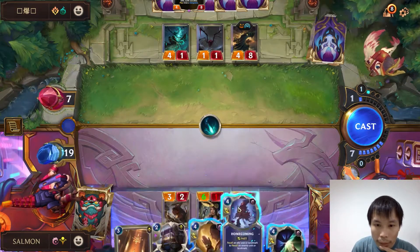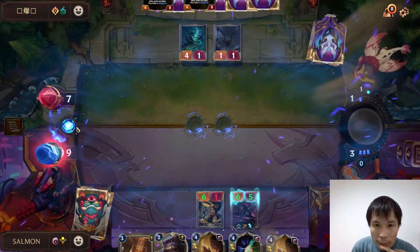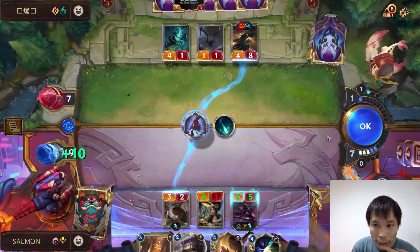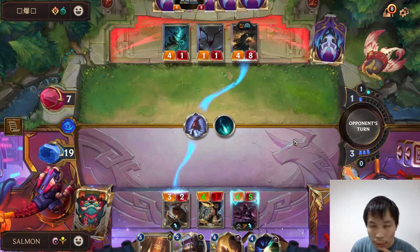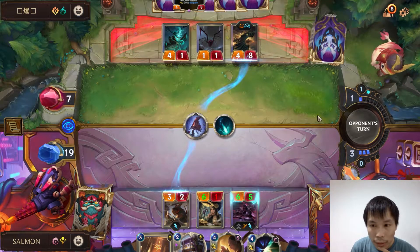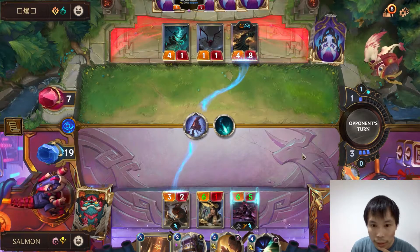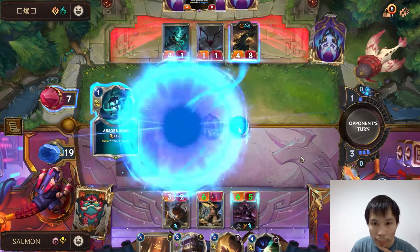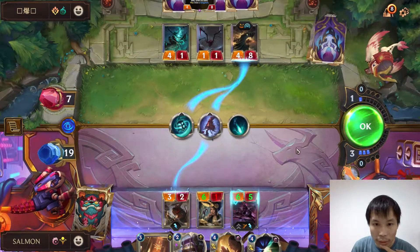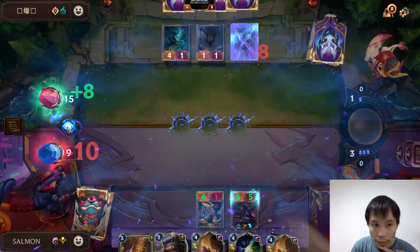I think it's better to recall his unit so he doesn't get any OTK either. He is low on mana, so nothing can protect him from our Zed if Zed finds the overwhelm Drain Egg — so we kill his unit.